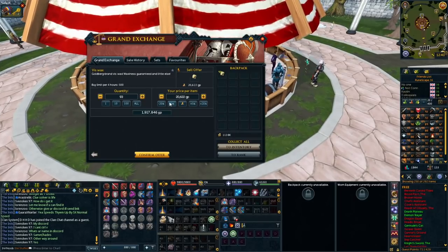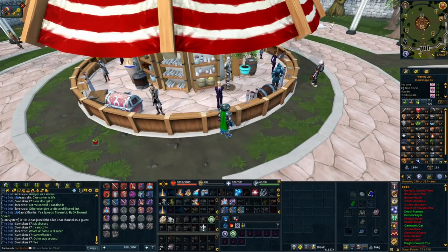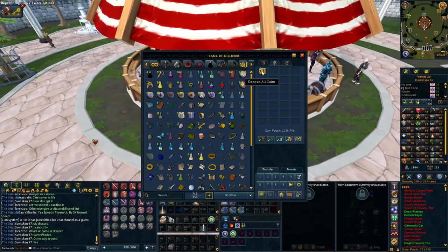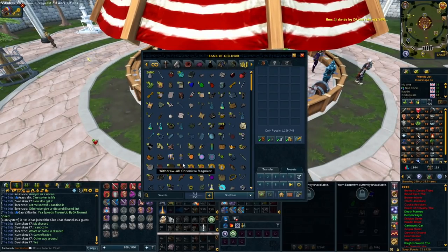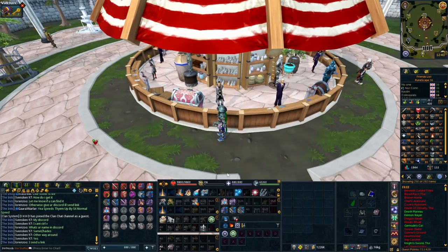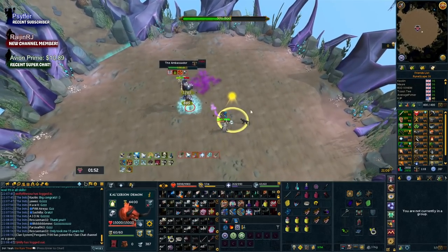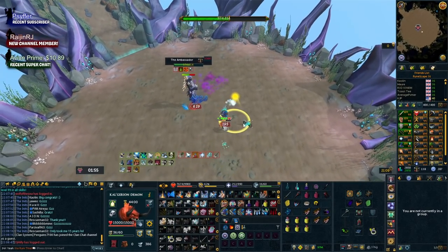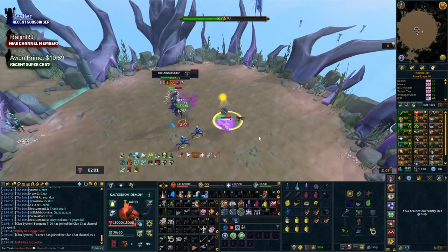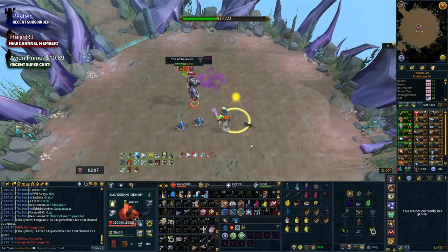Even if you only made 1.5 million GP per day, times that by 14 days (the length of a bond) and that gives you 21 million GP. And there's a good chance you'll make more — I got 84 viswax and made 1.73 million. So this alone for 14 days will probably net you 20-plus million profit. When bond day comes around, you've got that cash there and you're not taking it directly from your coin pouch since you've been putting it aside every day.